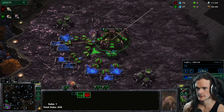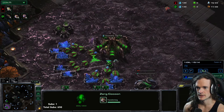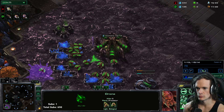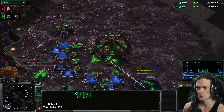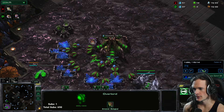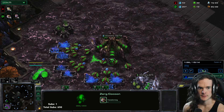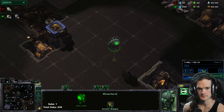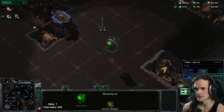A probe goes into my base. My second overlord is looking around my natural for cannon rushes. 18 gas, 17 pool — normal, solid Zerg stuff. An overlord is going to scout in front of the natural, the probe is looking for a third. My first overlord is about to get to their side of the map.